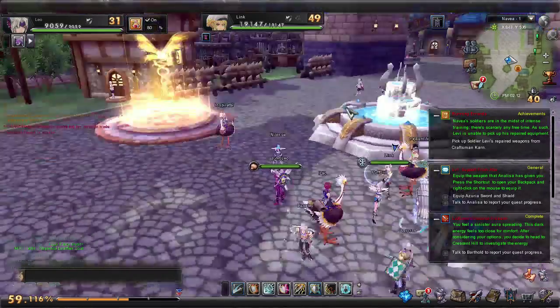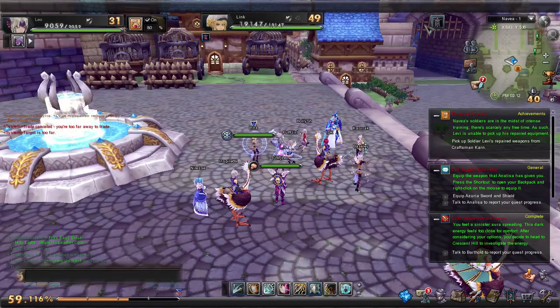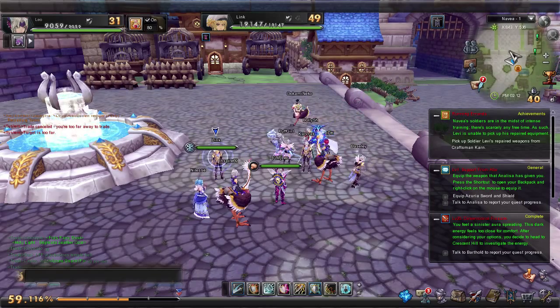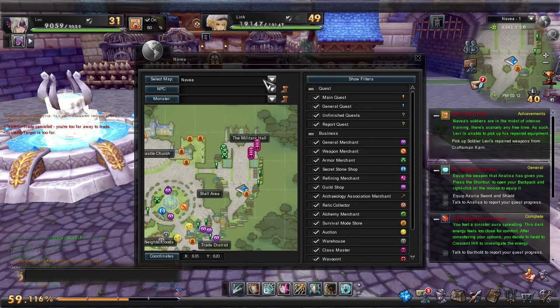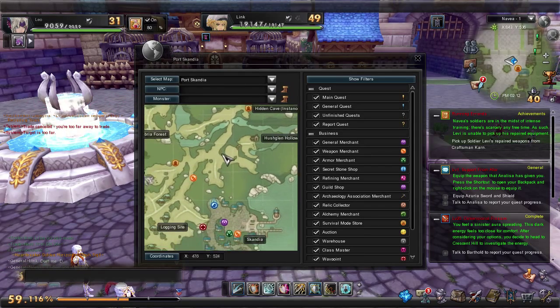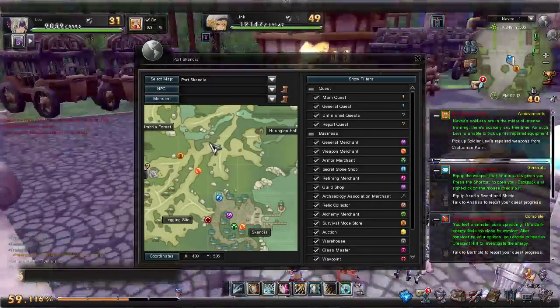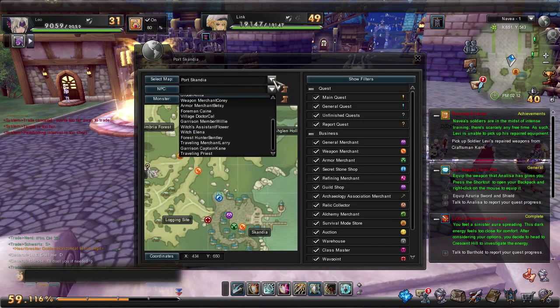Coming across the menu here, you've got your own buffs which are going to show up on this part of your screen. Then you come to your mini-map and we'll go ahead and expand the map as well so we can show you all the different options you have. You can actually select a different map if you're not in it, and the cool thing is you can auto-run to locations in different maps. Sometimes it'll get hung up on an obstacle, but it's still pretty convenient. We've also got the NPCs that are available in each area.